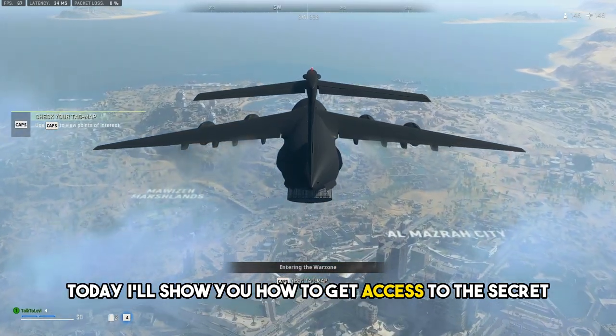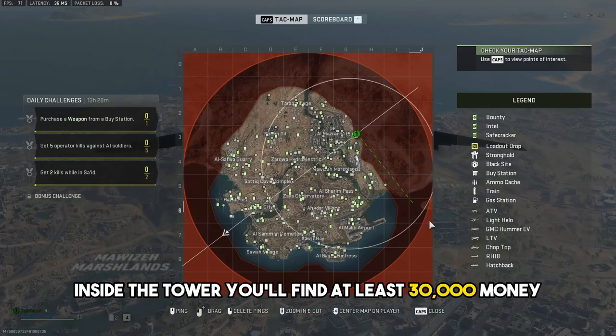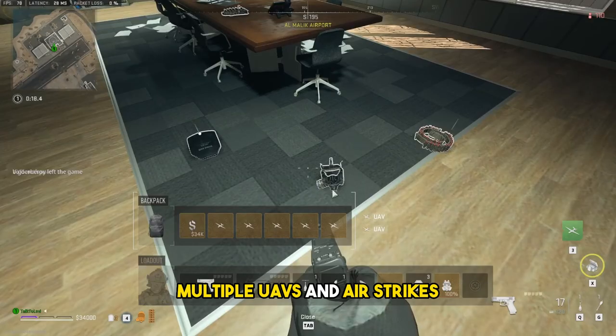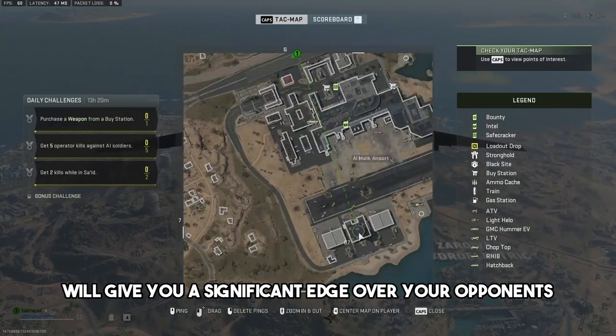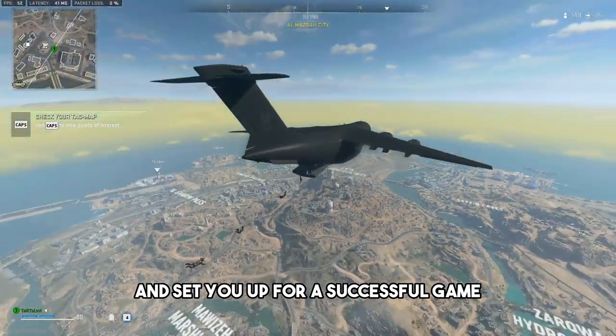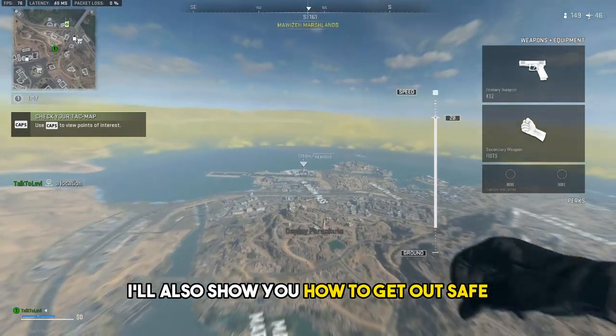Today I'll show you how to get access to the secret blackside tower at airport without a key. Inside the tower you'll find at least 30,000 money, multiple UAVs and airstrikes, but also cluster strikes. These resources will give you a significant edge over your opponents and set you up for a successful game. At the end of the video I'll also show you how to get out safe.